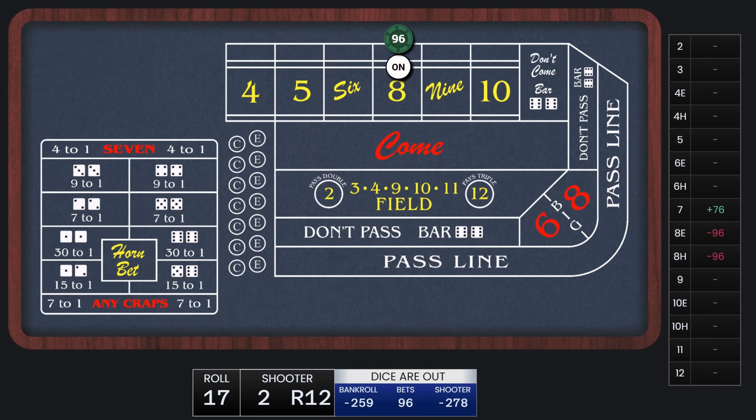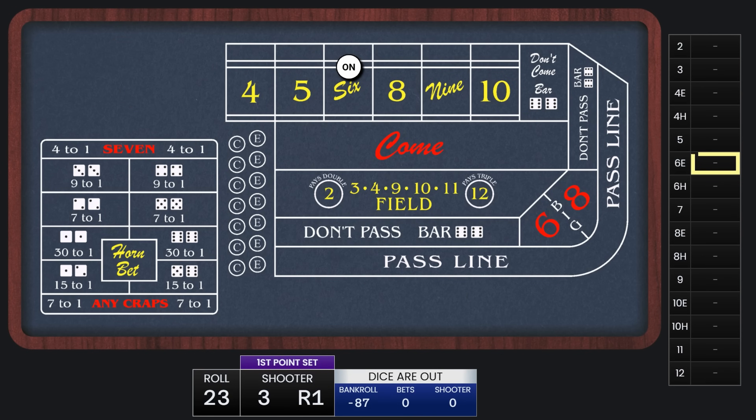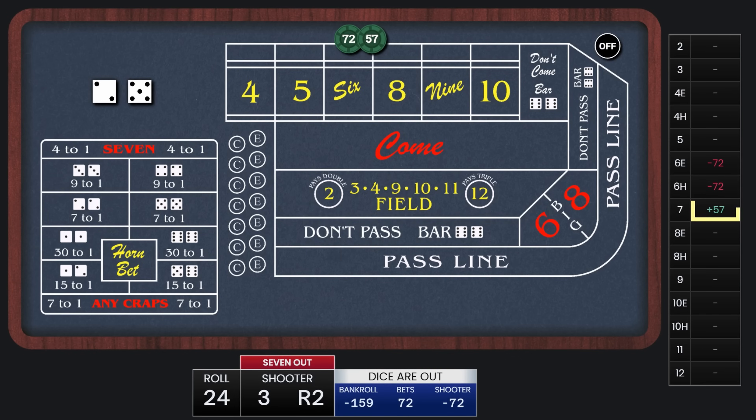The new point is 8. We're up to $96 now, and this will win $76 on a 7-out. We're on the third rung of the ladder, and there's our 7-out — stepping down one rung. Quick 7-out there, we win $57 and step down again.